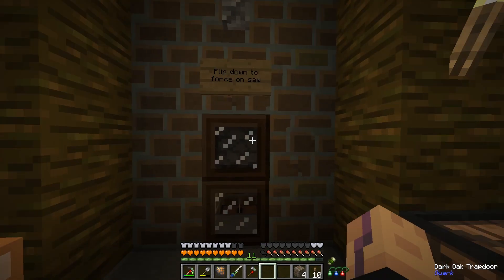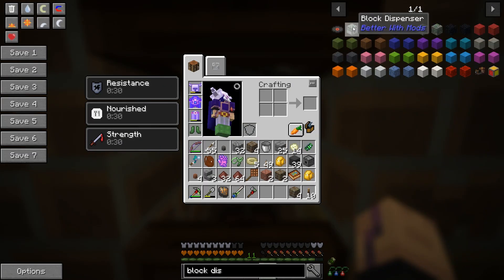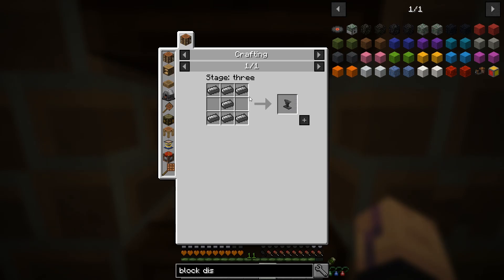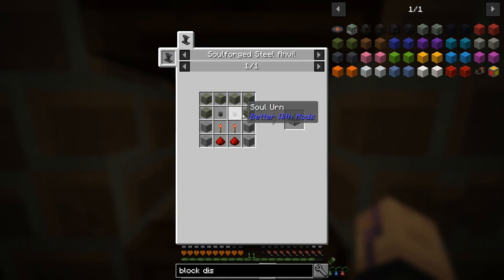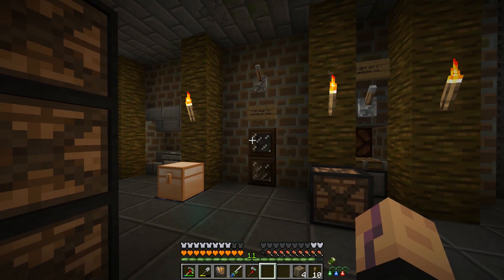We can fix this by using the block dispenser from Better with Mods. However it requires a soulforged steel anvil which is a bit expensive, so we need to get into soulforged steel and a couple of things like soul urns and stuff, but that's required for soulforged steel anyway.